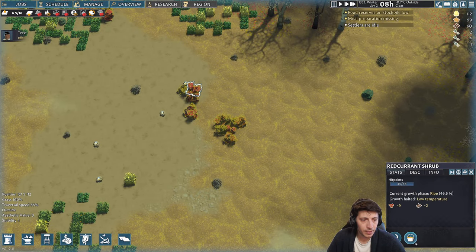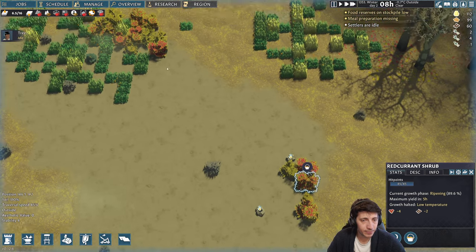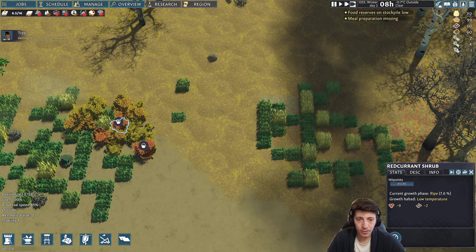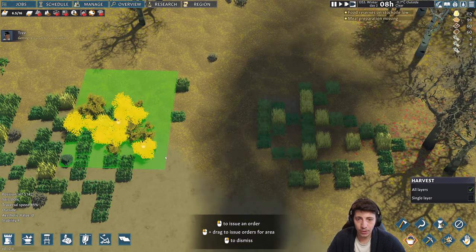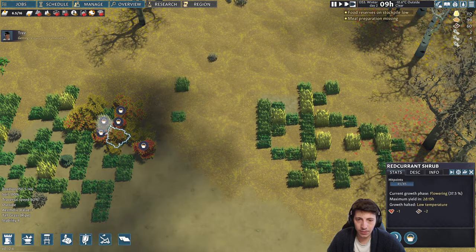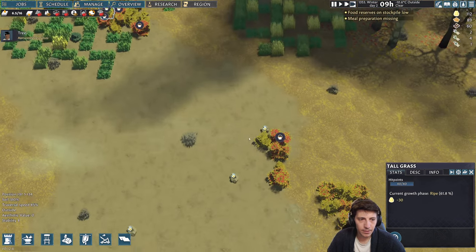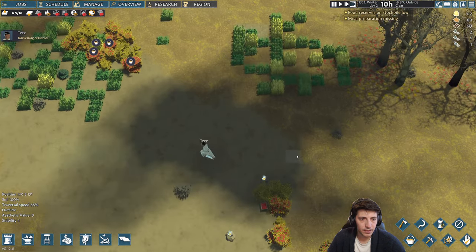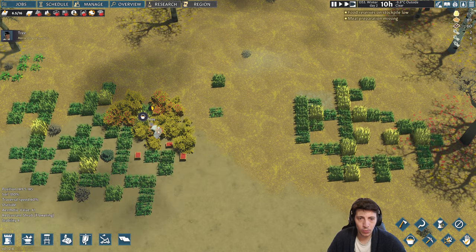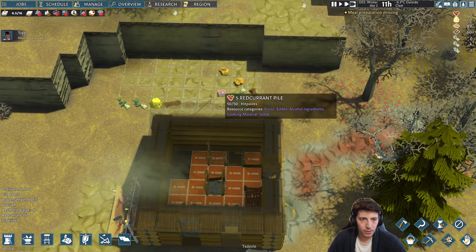Let's come out here and collect some of these red currants. This one's still ripening but this one up here is ripe. I can come in here and do harvest — I don't really want that — it does some stuff that's a little funky. There we go — five red currants. This will get more and more as we get better at harvesting. We've got some more red currants.